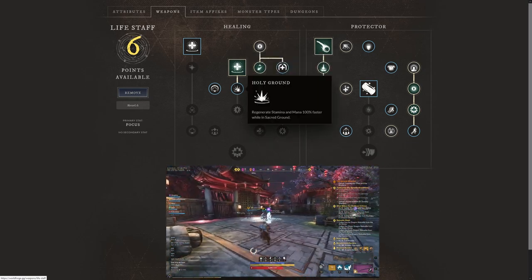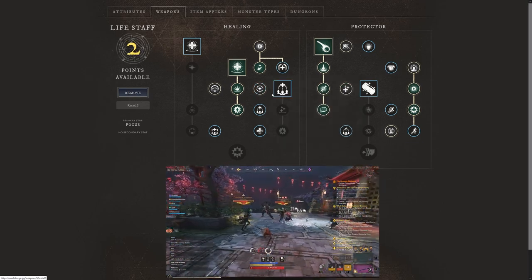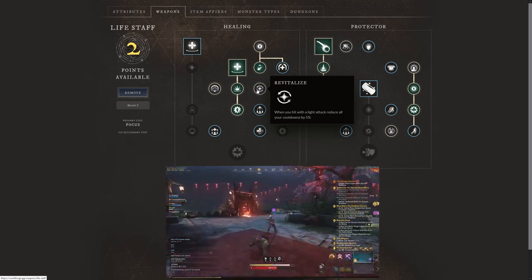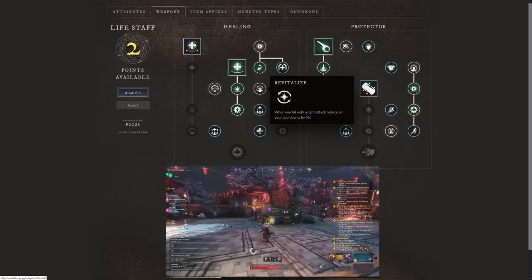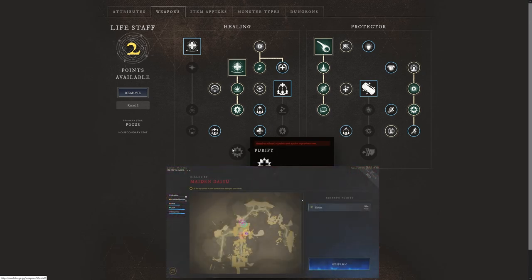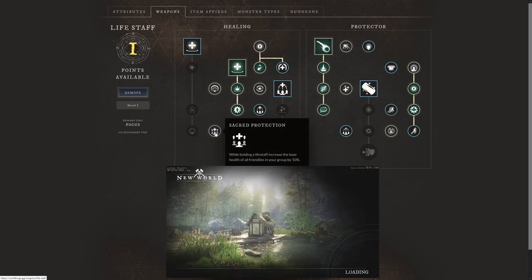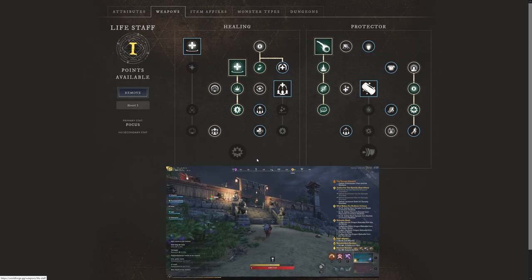We're going to get Holy Ground, Blessed, Desperate Speed, and also Revitalize. Revitalize reduces all your cooldowns by 5% when you hit with a light attack — cooldown reduction is huge in this build, allowing you to continuously put out buffs, debuffs, and heals. On the left side we also want Purify, which heals 30% more when you heal an ally below 50% health. That requires 10 points in the previous row. We're also going to select Sacred Protection — while holding a life staff, increases the base health of all friendlies in your group by 10%, very solid for PvE gameplay.